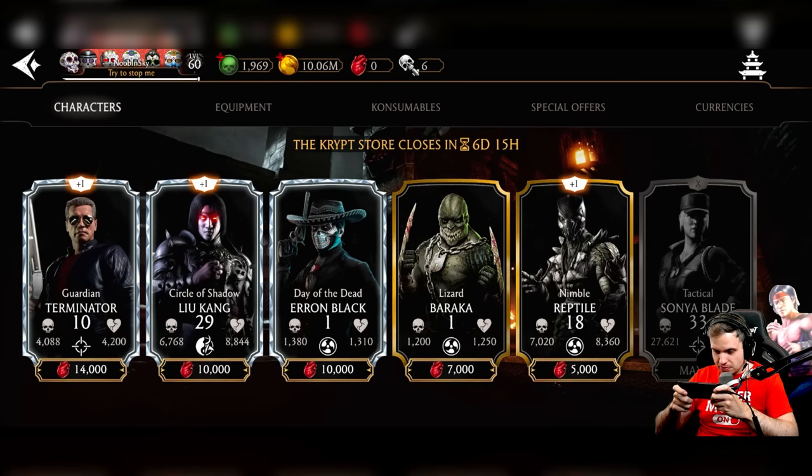Let's take a look at the Crypt Store. There is a selection. I have six days and 15 hours. If I don't spend my current hearts, they're going to be converted into keys — and each heart conversion takes 5,000 hearts per key. So I can get Lizard Baraka. Does it mean we can actually get new pay-to-win characters in here? I'm curious if everybody gets the same character selection. The only thing is you have to choose which character you want to invest in. In this selection I would probably go for Circle of Shadow Lu Kang or Lizard Baraka, depending on how many points I get. I don't see the point of going for gold cards — diamonds are always going to be better. Just pick the best diamond in the list and go for them.